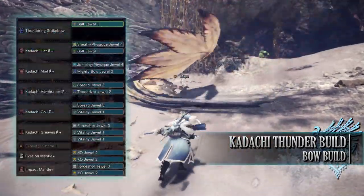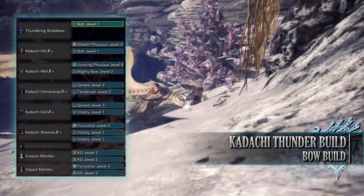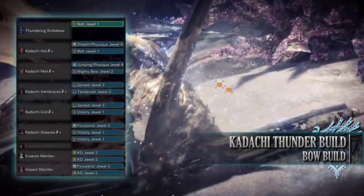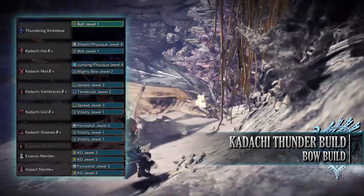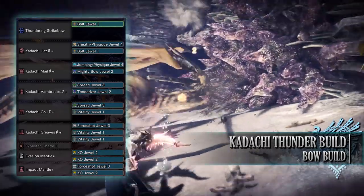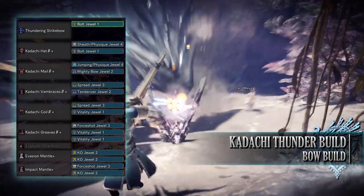As for the jewels, I've gone for the main mandatory bow ones: Spread Jewels, Force Shot Jewels, Mighty Bow Jewels, Bolt Jewels to max out the Thunder Rating of this build, Vitality Jewels to max out the Health Boost, and Physique Jewels to get Constitution to at least level 3. These come with byproducts — a Jumping Jewel and Sheath Jewel.